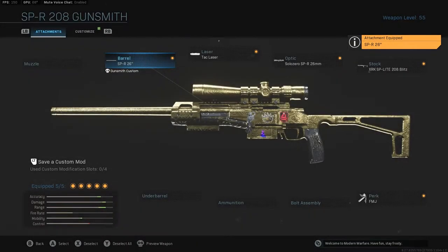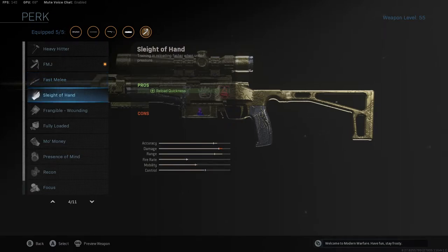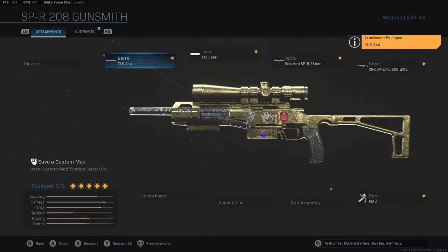As far as the barrel goes, you're going to want a 26-inch barrel for when you're just playing like Search or Team Deathmatch — it's going to be the best one for that. You can still get that speed of scoping in with that barrel, and I always put FMJ as well. You can customize that to your liking, but those are typically the best setups for this class.